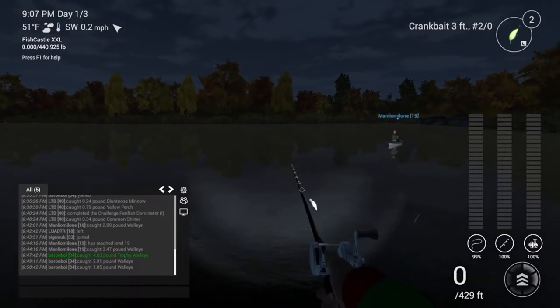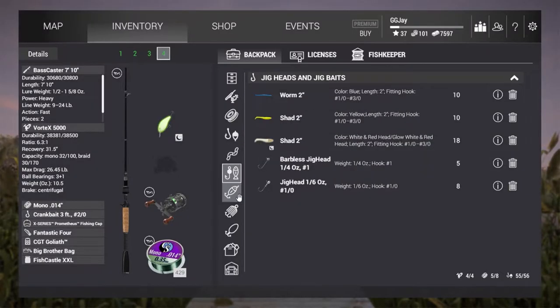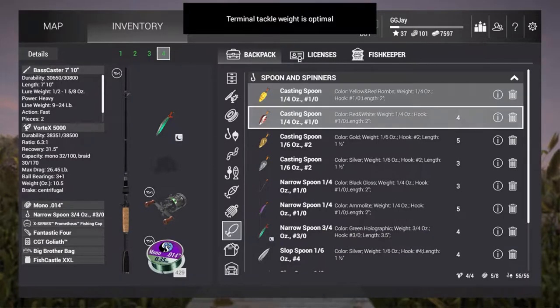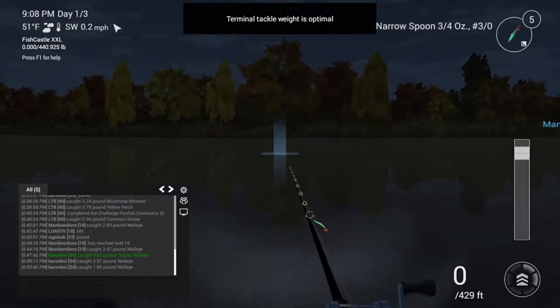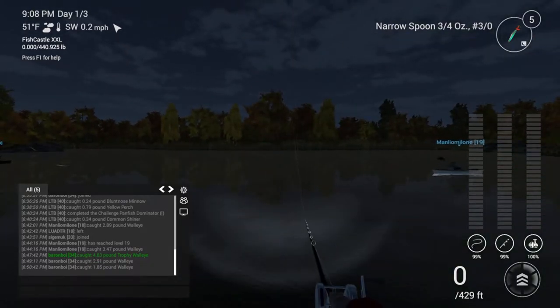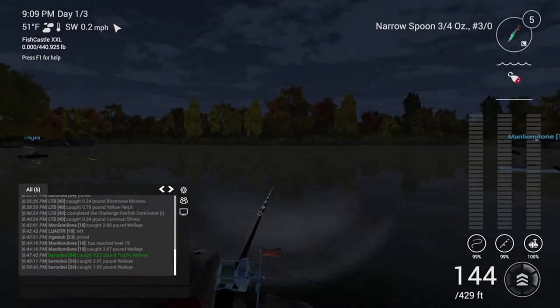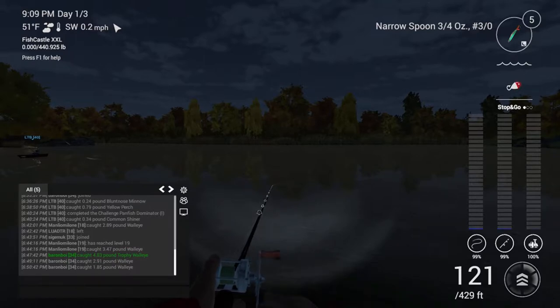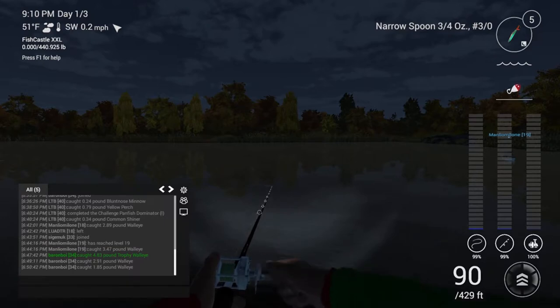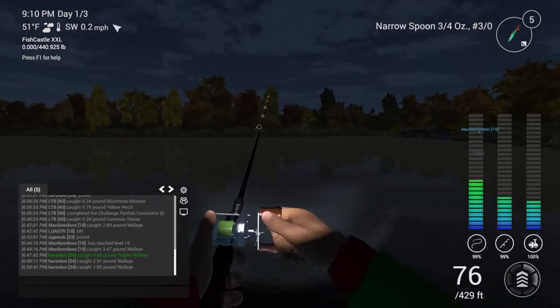Okay so we're not getting anything on the crankbait. Let's put on the casting narrow spoon — nighttime tackle is optimal. Let's see if we can't get ourselves something on the narrow spoon. There we go — get ourselves some stop and go action. Straight away — so it is the narrow spoon.